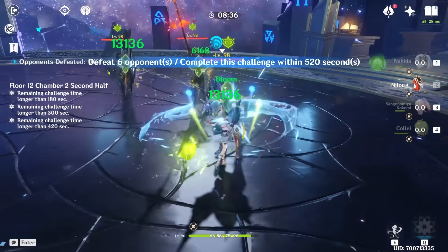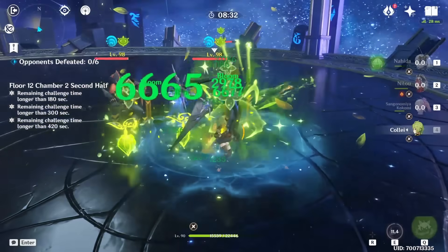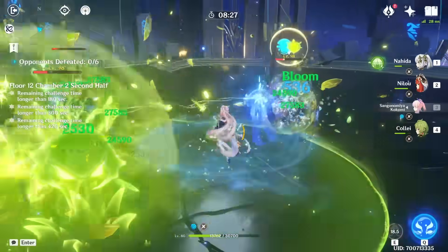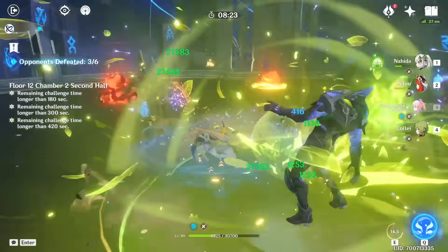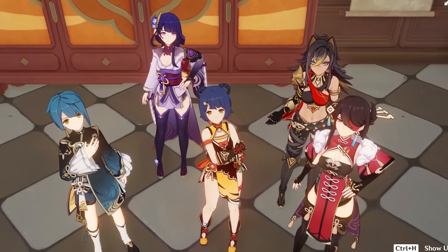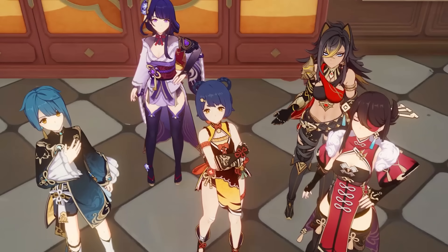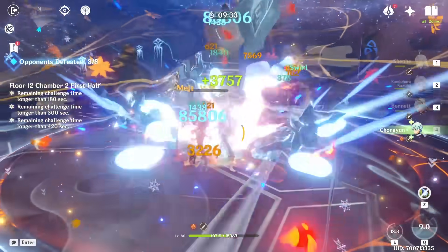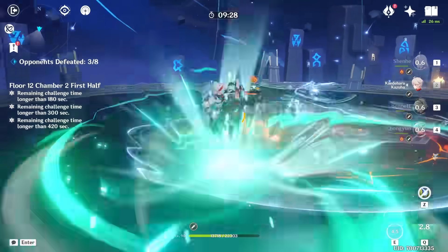For example, you might wonder why Kali would need Emblem 4 set. In Nilo Bloom team comps, this is actually a really good set for her — she can dish out good damage with her skill and burst, while the extra energy recharge from the 2-set and substat rolls makes it easy to have her burst ready on the go. And I don't even have to tell you how extremely valuable the Emblem set is for Xiangling, Beidou, Xingqiu, Raiden, and Diya. Heck, even Chongyun — who is often forgotten — can make use of Emblem 4 set pretty well for his burst damage.